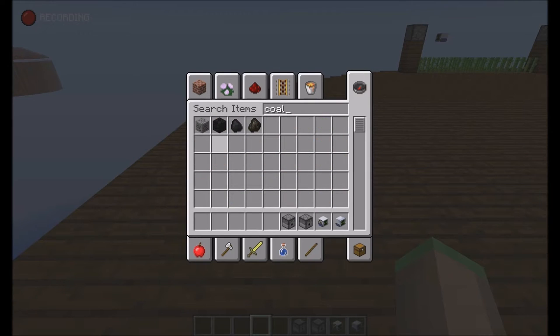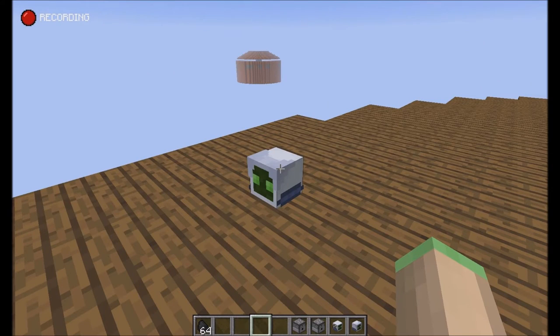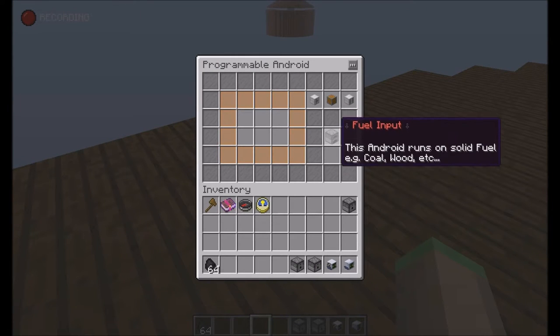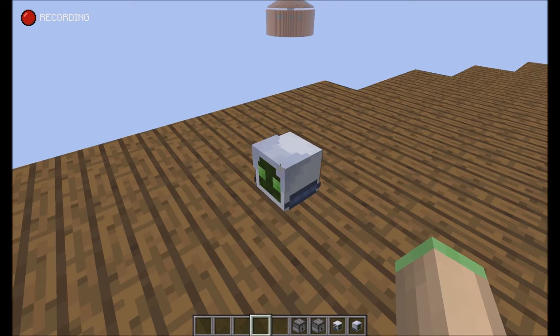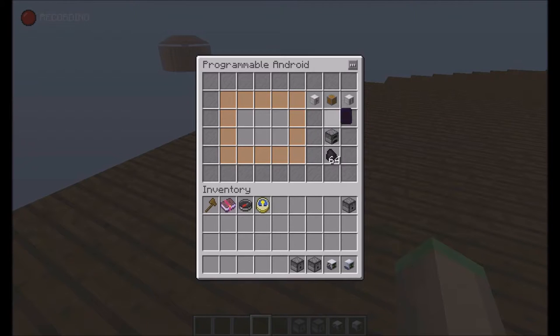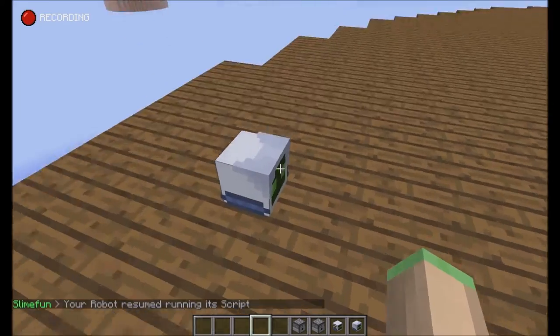I forgot to give myself some fuel, but when you place down this little fellow here you can see he not only has a cool texture but you can also open him. He has a little inventory, a fuel slot, and some script components. If I give him fuel he's going to do nothing because his script is currently paused. If you place it down it will not do anything unless you tell him to. If I start or continue the script you can see he will be spinning around to the left.